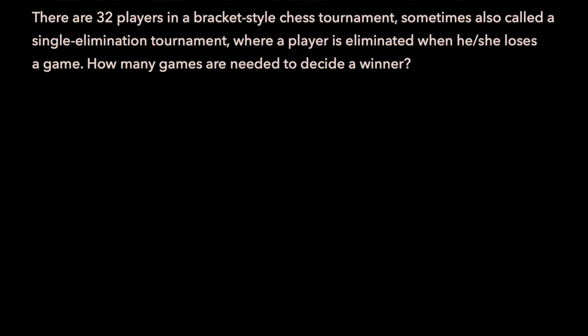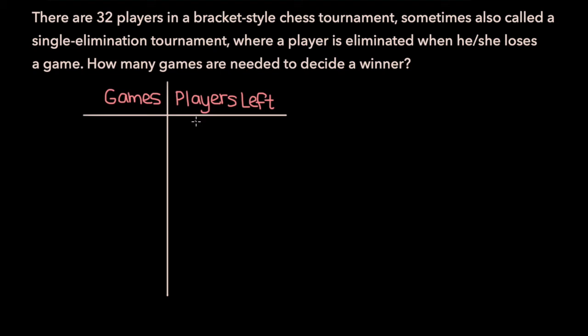Let's break this down step by step. Here we have games and the number of players left. At the beginning we have 32 players. If we organize 16 games for those 32 players to play, then we'll be left with 16 players, since 16 of the original 32 would have been eliminated.